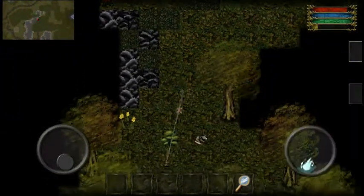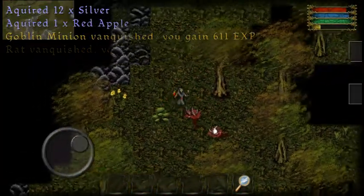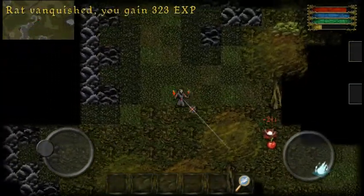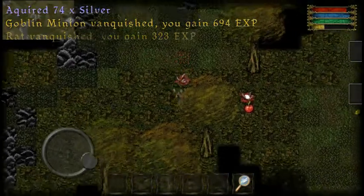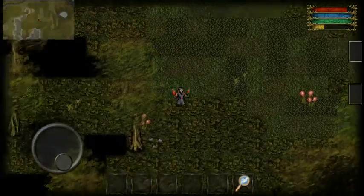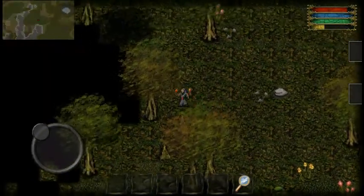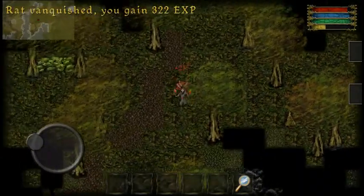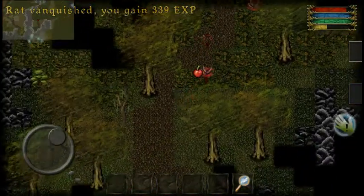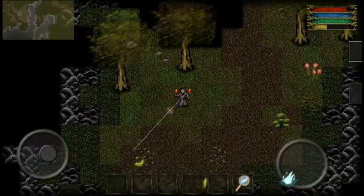A goblin minion vanquished. Here we are on the other side of Agaria, fighting off little goblins — basically the goal. I have a lot of health potions and minimal items, so it's pretty good to farm while I can, even though farming isn't that hard or easy in this game. You just kind of have to do it.